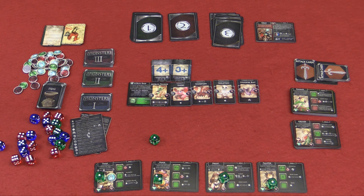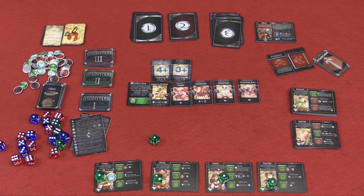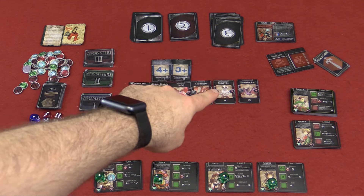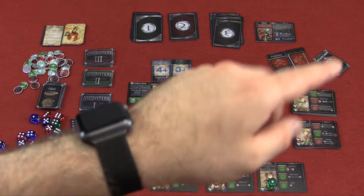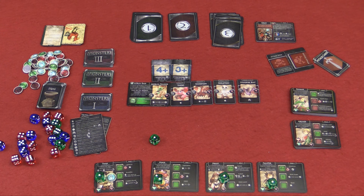Now, I keep referring to the attack cards. There's a deck you set up at the beginning, and if you go through the entire attack deck, then whenever you have to reveal attack cards and cannot, each player has to take a wound. That's why it's a good thing when you defeat monsters — you put cards from the discard into the attack card deck. So you want to make sure you're constantly defeating monsters to keep that attack deck stocked.